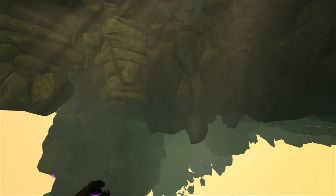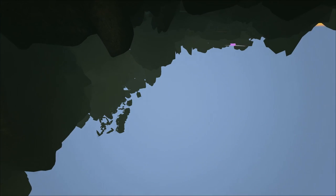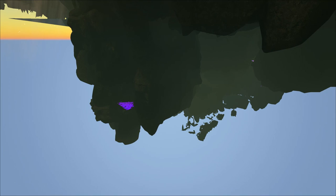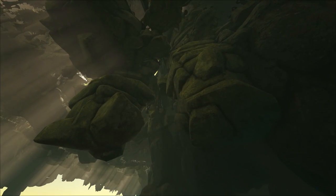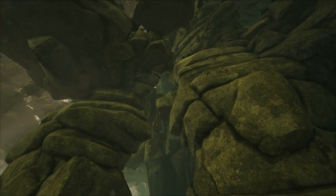Before I show you the first base spot, I want to show you the full expanse of Aberration as we ghost underground. It goes incredibly deep — it's about as big as Scorched Earth but much, much deeper, making it the biggest official map ever created. You can see all the different zones and regions, and the deeper ones become more dangerous.